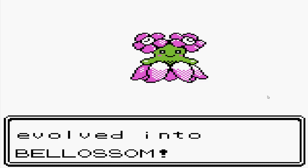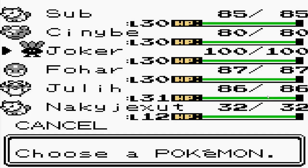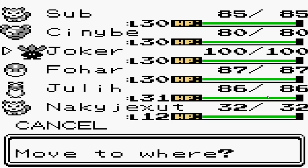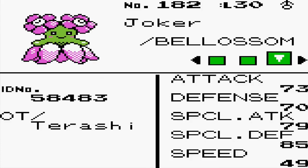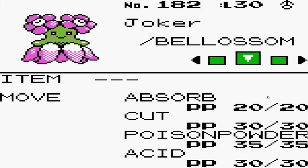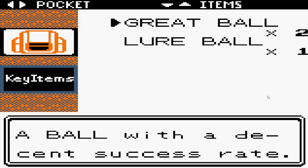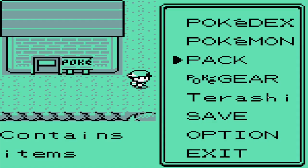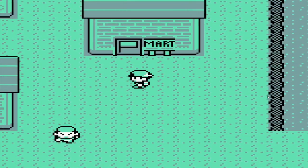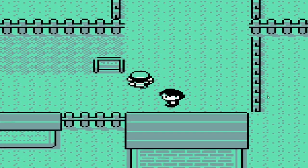There we go. Probably not a good idea to get rid of Joker's poison subtyping, but honestly I just really like Bellossom more than Vileplume. But yeah, these moves are not going to cut it. We need to get this one some better moves. I'm not really sure where I can get a TM for Mega Drain. I'll have to look that up. But right now I really just want to focus on continuing the story, so we're going to need to go back the way we came and take a new direction from there.